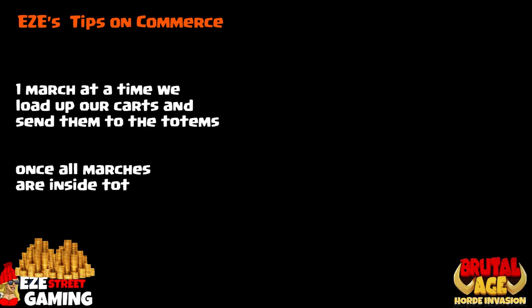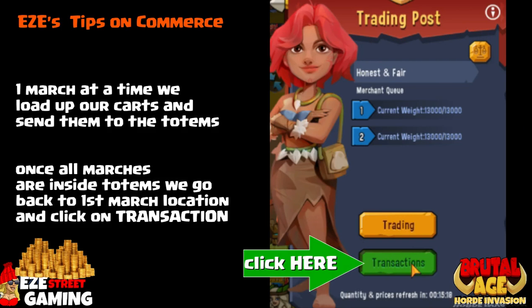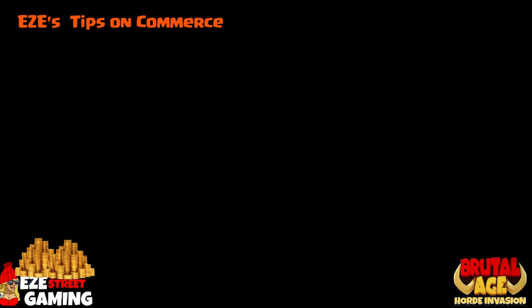Once all the marches are inside the totems, go back to the first totem and click the Transaction button, which is right underneath the button we've been pressing the whole time. That brings you into a different screen where you can buy and sell all the products from inside the totems. I'll walk you through this one more time just to make sure you have the concept down — once you get it, it's pretty simple, but it took me a minute.